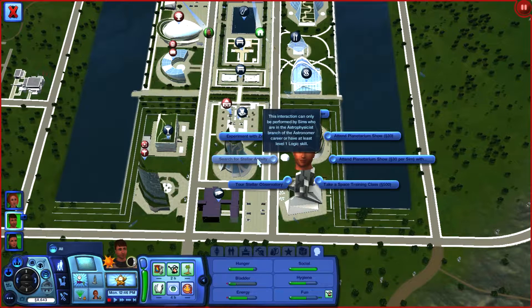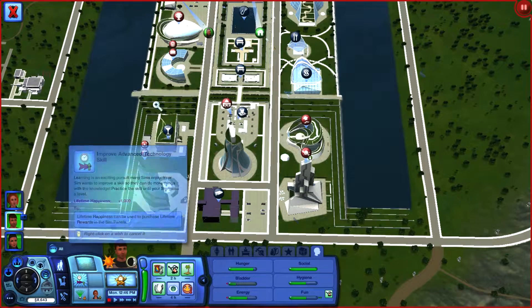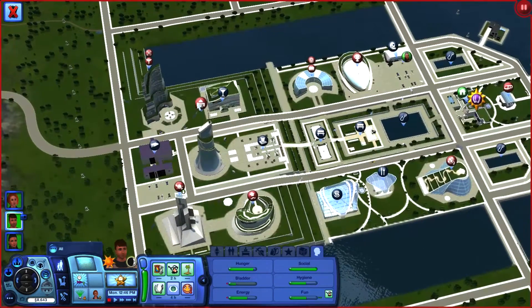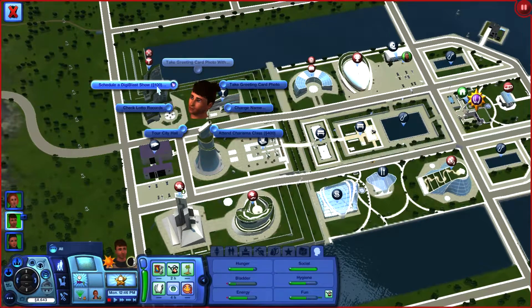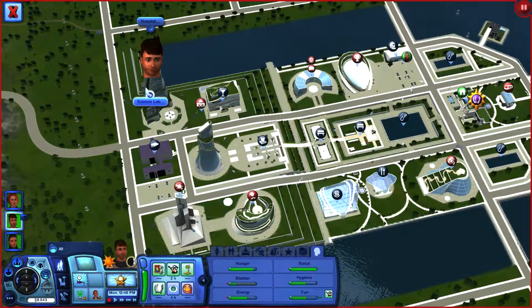What else is there for him to do? He wants to search for stellar activity — that's where Clara works, the planetarium. But we can't do that: this interaction can only be performed by Sims who are in the astrophysicist branch of the astronomer career with at least a certain level. Where can he go? There's a library, city hall — schedule a digi blast show? Change his name? Hospital, science lab — donate spirits for scientific demands. He has no sprites — oh, I thought it meant alcohol!